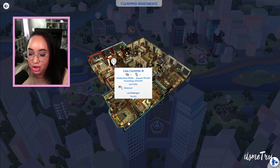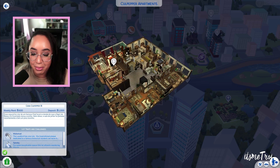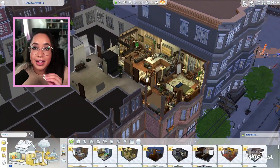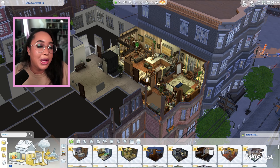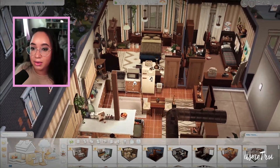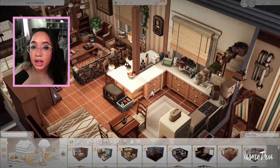I know for a fact this is new because I use this apartment all the time. I also use this apartment all the time. So let's check out Casa Culpepper. The great thing about save files is that you can put them in your game and there's new builds, new sims, and you don't have to do all the work — somebody did all the work for you. They turned this into a nice two-bedroom. This looks like a teen room, it looks so good.